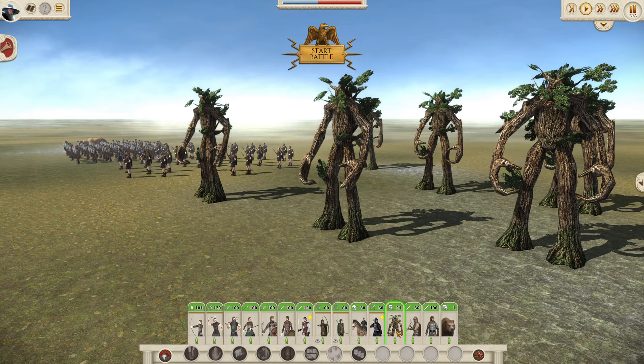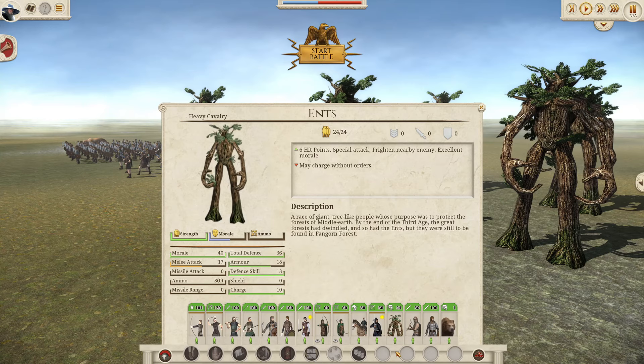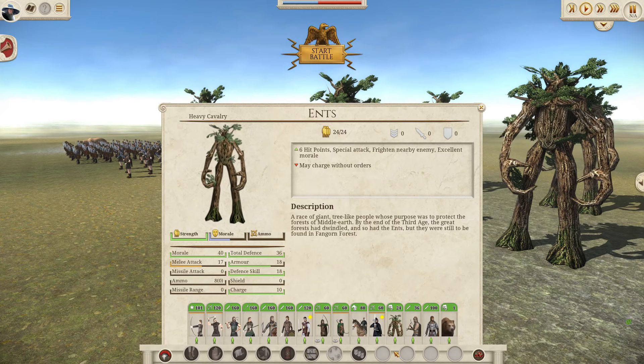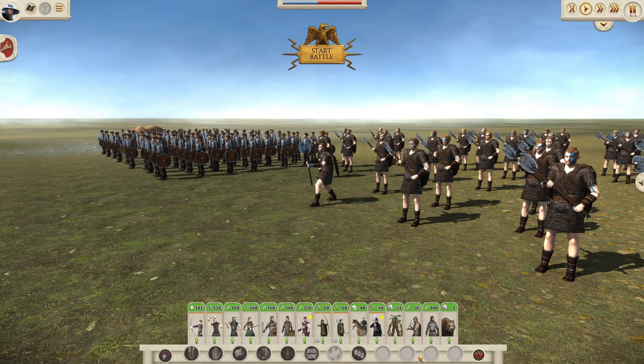The Ents, like the Rangers of the North, cannot be recruited — they appear randomly in Fangorn Forest. However, the spawn chance does seem to be a lot higher than with the Dunedain Rangers; I usually see a lot more Ents. They perform similarly to the trolls of the evil factions in terms of stats and plus hit points. So these are some of the strongest units you can get in your campaigns — definitely ones you want to take advantage of.